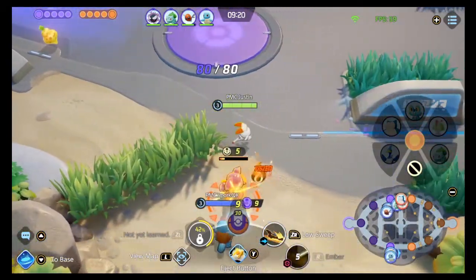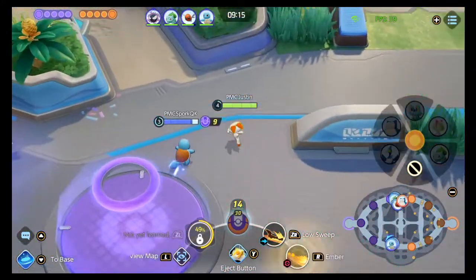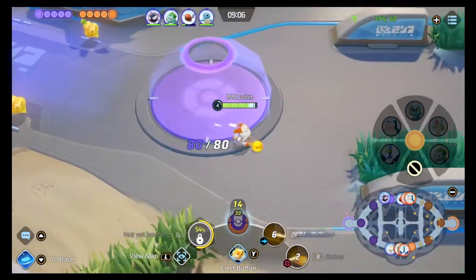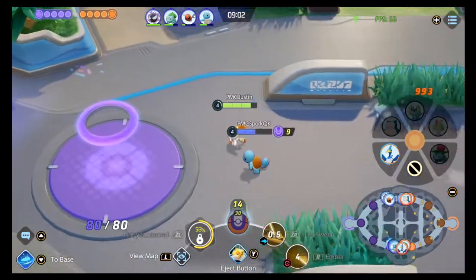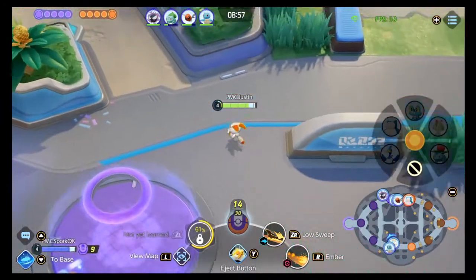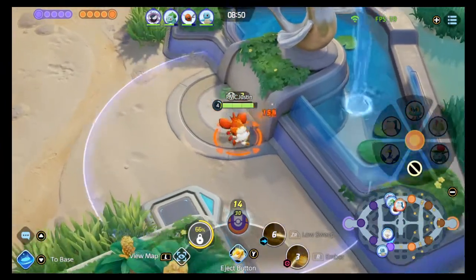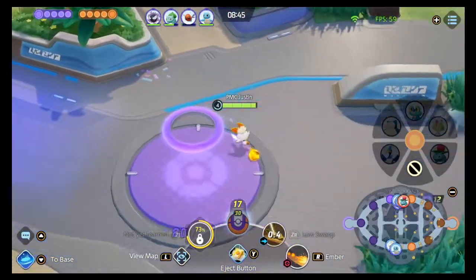Scorbunny is in my opinion one of the weakest early game Pokémon — when I see a Scorbunny lane I usually try to go pretty aggro, and Froakie too, because they're so squishy early and don't have a lot of damage. That's one of the reasons we're running Razor Claw — so we get that extra burst of damage every time we hit Ember, then auto attack, then Low Sweep, weaving those in constantly to get that Razor Claw proc — or in League of Legends terms, the Sheen proc.